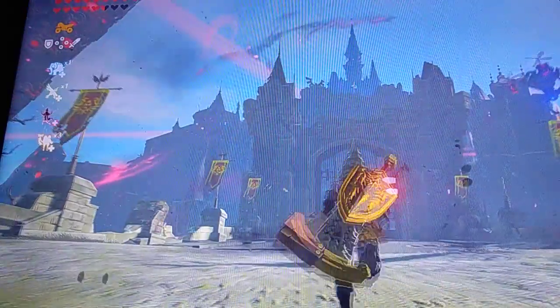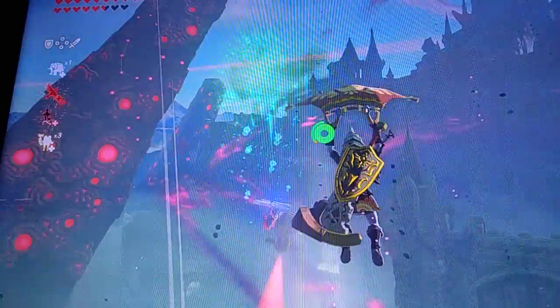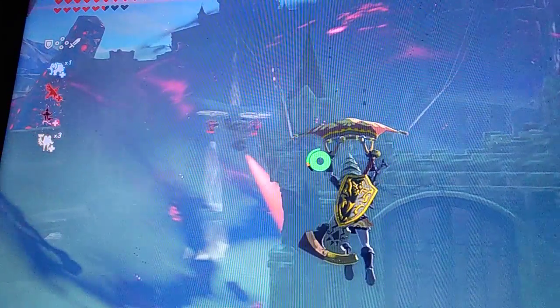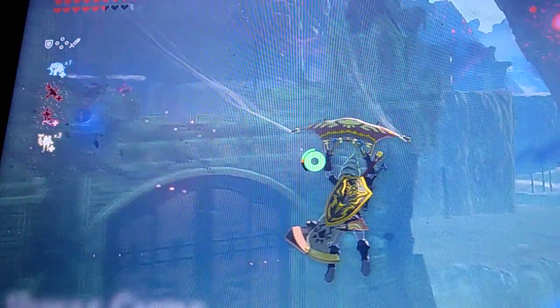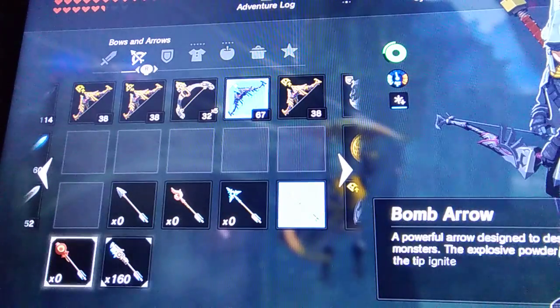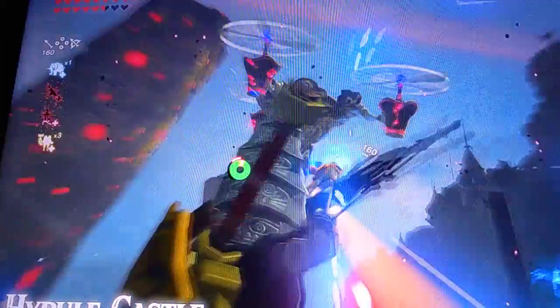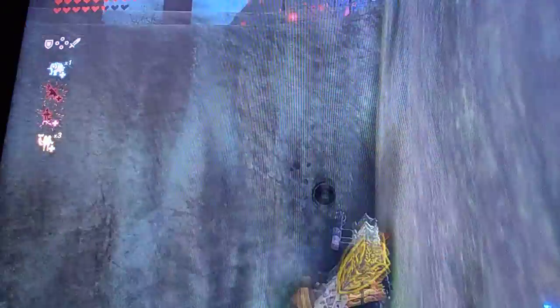I just forgot to mention that we're also going to have to kill one of these guardians - very fast. I forgot to tell you guys about this one. This is one of the guardians that I don't even remember. I'm going to use an ancient arrow for this one. I have plenty of ancient arrows - I have 160. Okay, we're going to go total slow-mo and fire. Got him, and it instantly falls down. Okay, we lost a heart, but it doesn't matter - we still beat him.